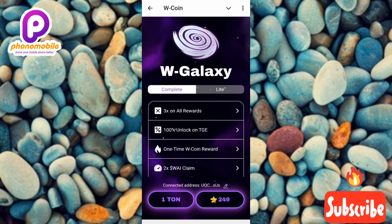I'm back to W Coin and I've connected my Telegram wallet — you can see the connected address shown there. Now the next step is to do the TON transaction. I can see the amount needed: it's 1 TON to successfully subscribe to W Galaxy, or alternatively 249 Telegram Stars.